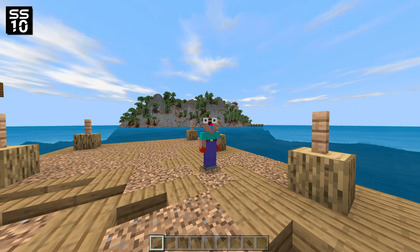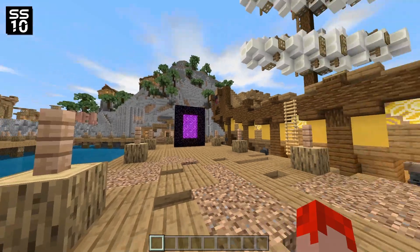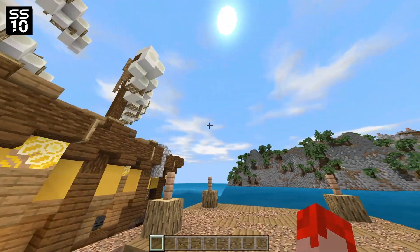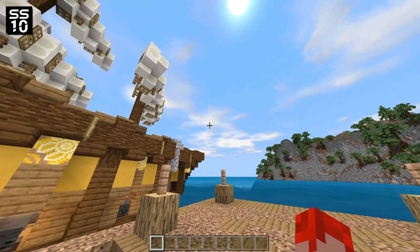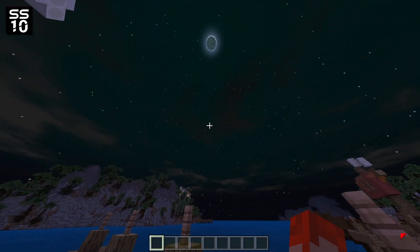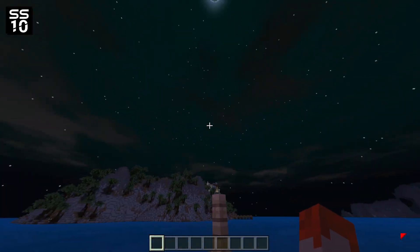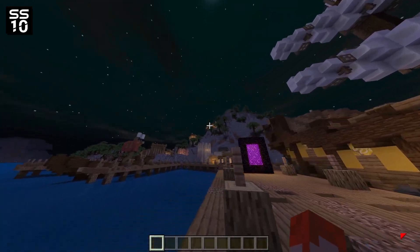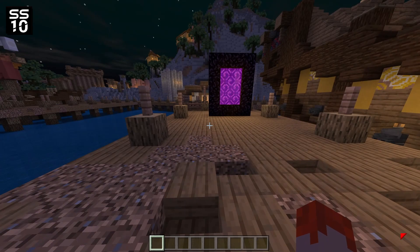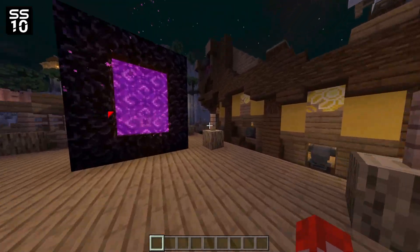Moving on to the next one — this is called the SS10 Shader, and it is strictly for Windows 10. The lighting could honestly be a little better; the last one looked better in my opinion. It does have custom clouds, but at night it actually looks way better than expected — it has a kind of green-blue fog over everything. There's also an annoying red arrow on your screen meant to act as a mouse cursor.